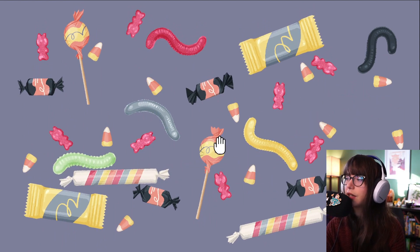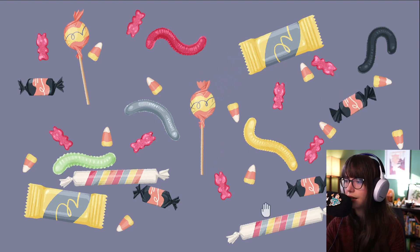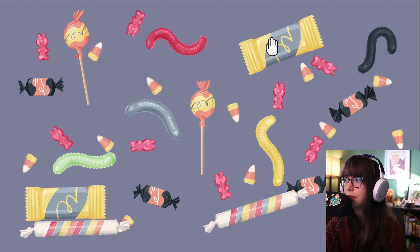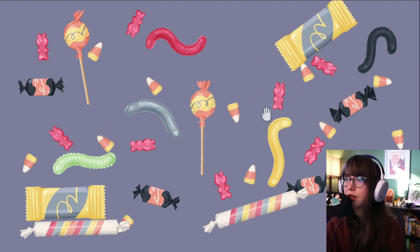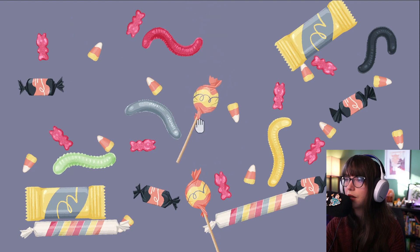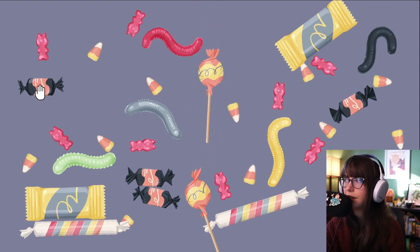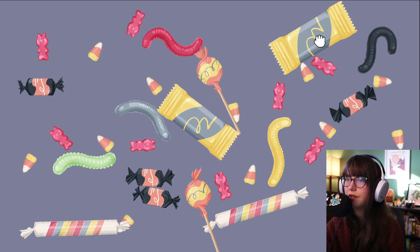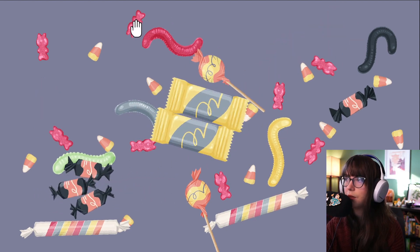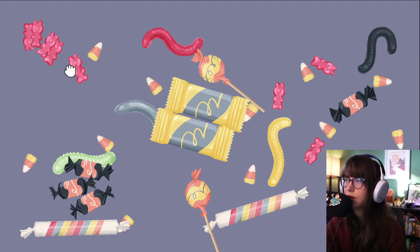We have so much candy! Is this going to be one of the symmetry ones? Never been my strong suit but it doesn't mean we won't try. There's so much here — we do have two lollipops. I thought that one snapped nicely and then it didn't.